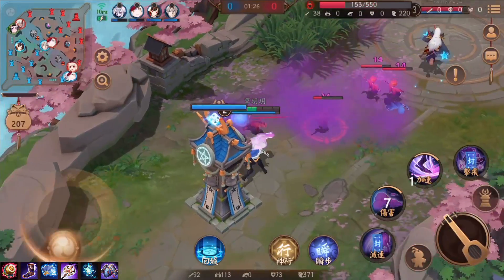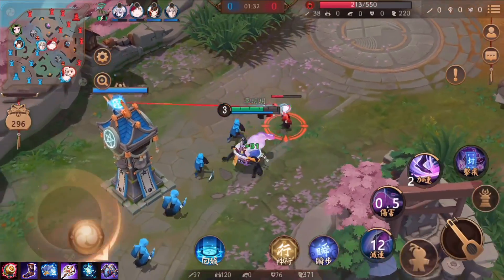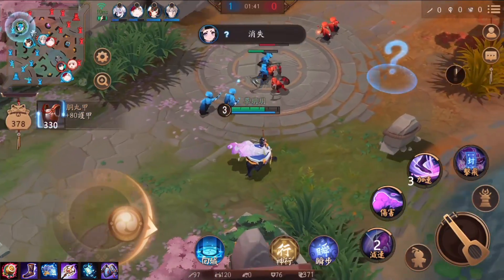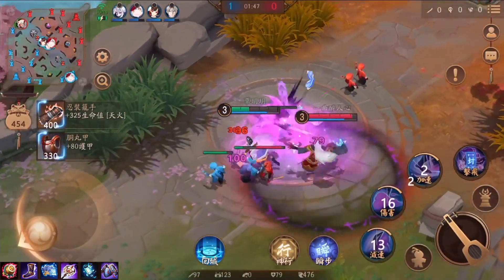没有大招的时候非常弱势哦，可以看到上一集介绍的磁木桶直接把我们的血量打得有够残。我们前期尽量不要推到兵线，让小兵往我们这边靠，去捡小兵的最后一下普攻增加前期的经济，等到撑到六级的时候会比较好受一点。